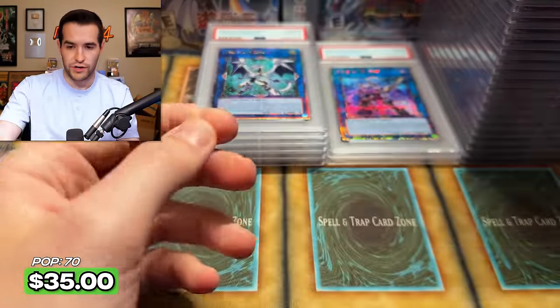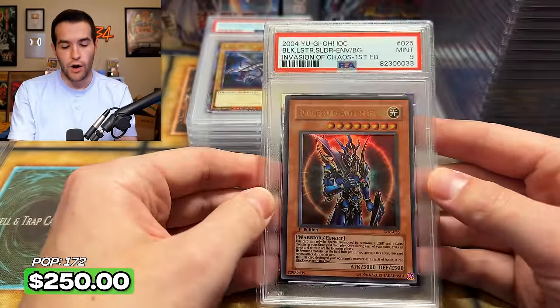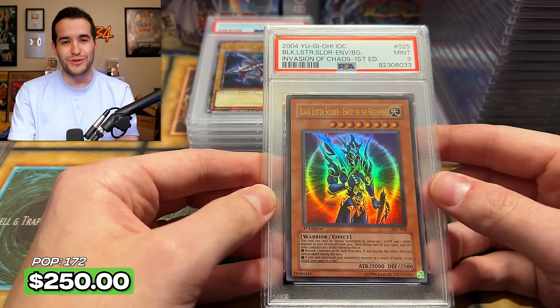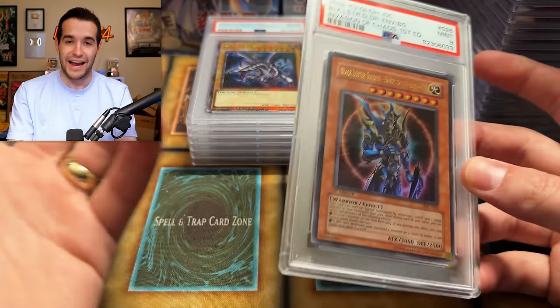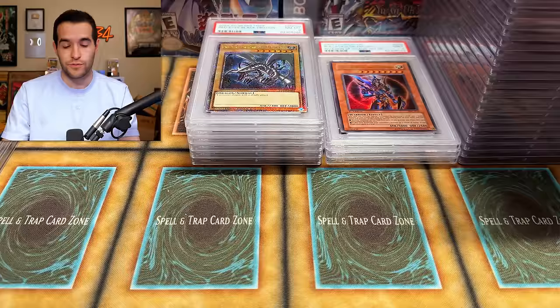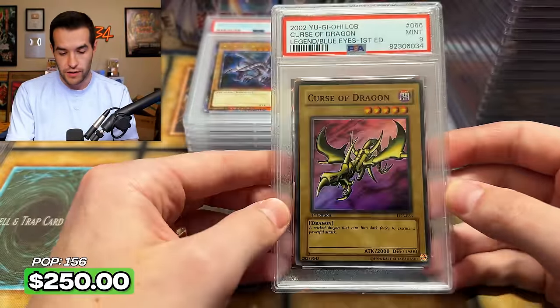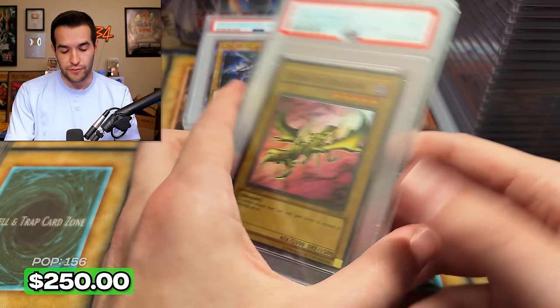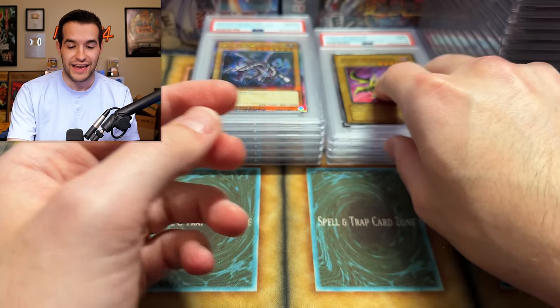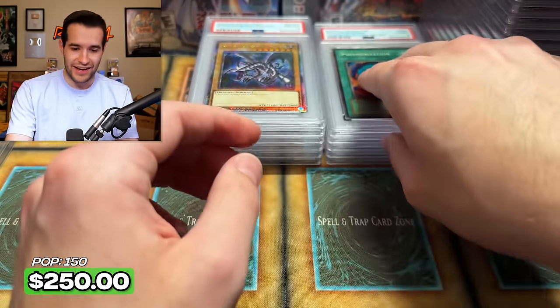Here's a non-25th — that's a Fiend Skull Dragon, and we have an eight. Red Eyes gross. Here's our Black Luster Soldier — that got an eight before, remember? It's a nine now. I knew that was a ridiculous grade. So we got a nine — remember when we re-graded all those cards and they went up to tens from nines? Well, this one went from an eight to a nine. That one grader was not feeling it that day. Nice to see it's a nine at least because it did deserve the nine.